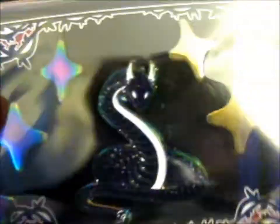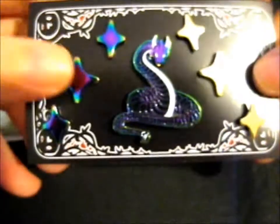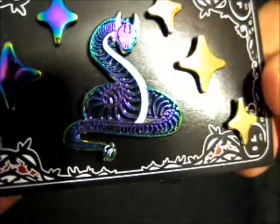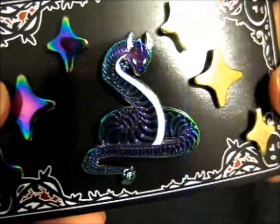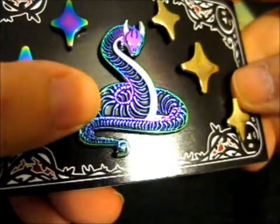I totally forgot what the names of these pins were, sorry. So there's the Dragonair one, which is super cool. And the board fillers — you have the rainbow ones and the gold ones for board fillers. This is a really, really cool Dragonair. She has another version as well, but I chose this one. Super cool.